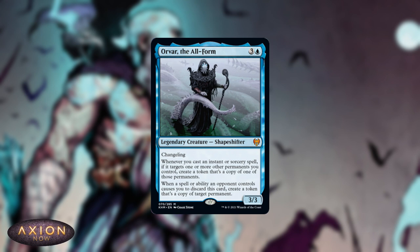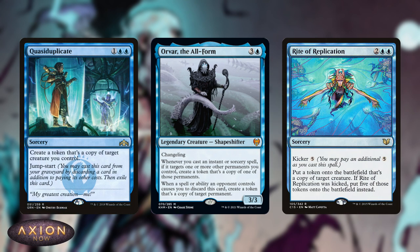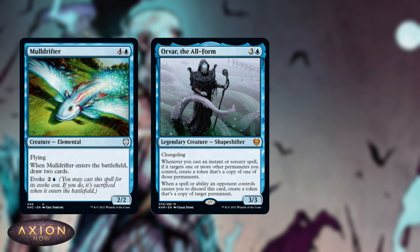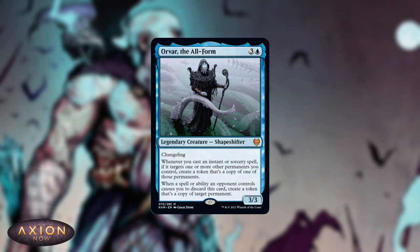At number three, we've got Orvar the Allform. This is another Enter the Battlefield commander — we've had a few in the last few years, like Thassa, Deep-Dwelling and Yarok the Desecrated. But this one can be used to really supercharge copy spells that target, like Quasiduplicate and Rite of Replication, which is a powerful enough card as it is. It's going to be great with creatures with powerful Enter the Battlefield abilities, like Mulldrifter, Archaeomancer, and Solemn Simulacrum.